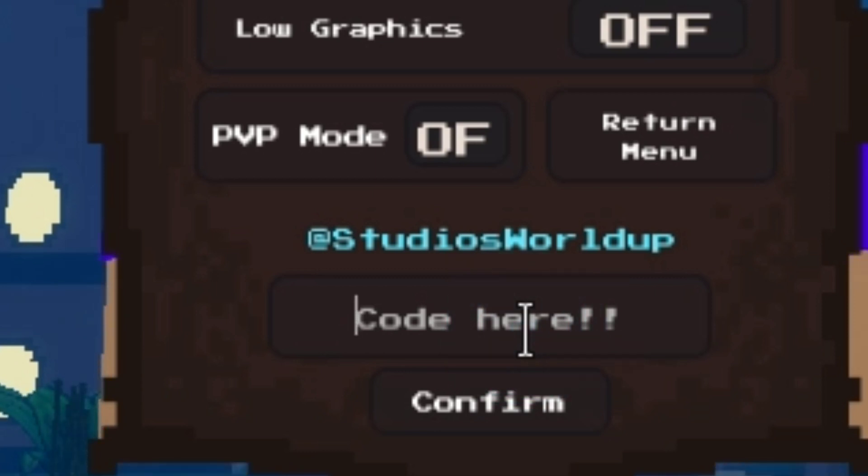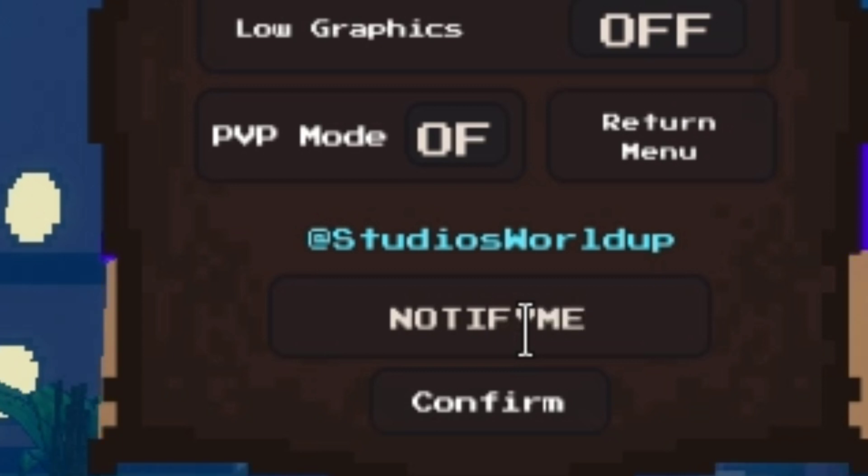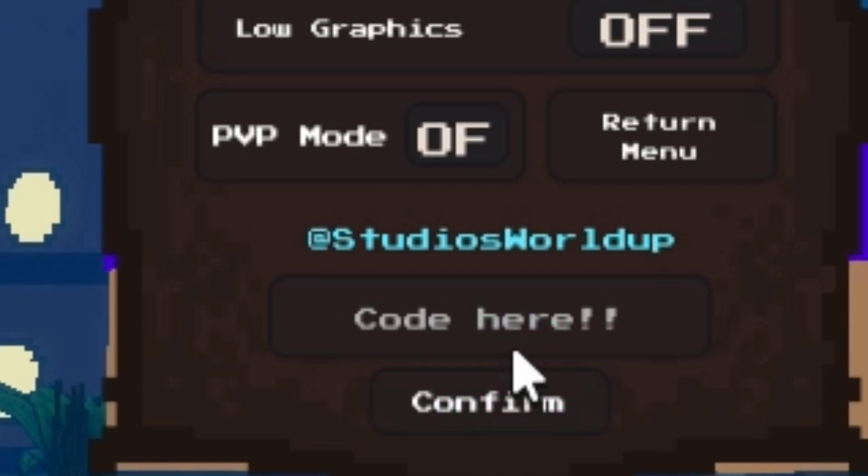The next code is also a fruit notifier — 'notifyme' with an exclamation mark. This will also give you one hour of fruit notifier. Make sure to join new servers and find the fruit.